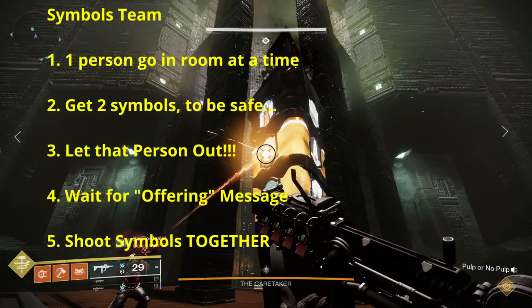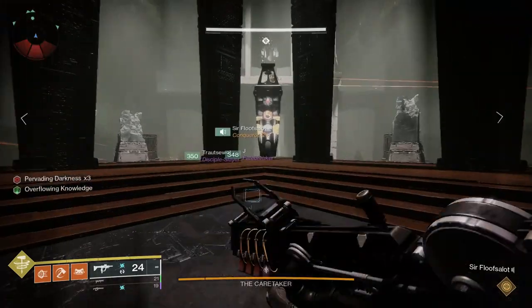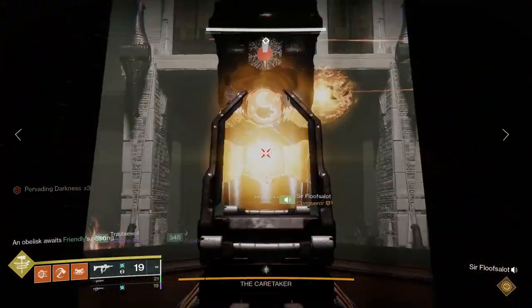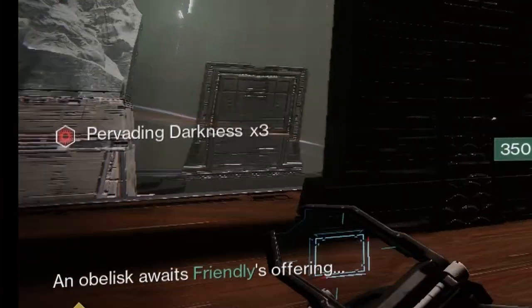The symbols team workflow is one person going at a time — pick up two symbols, make sure the door is open to let your teammate out, wait for the offering, and shoot the symbols together on the obelisk. Communicate what symbols you're picking up in advance, get ready to find those symbols on the obelisk, and shoot together once your offering is up next. Other fireteam members can also help shoot. Try to be quick and don't die to pervading darkness.